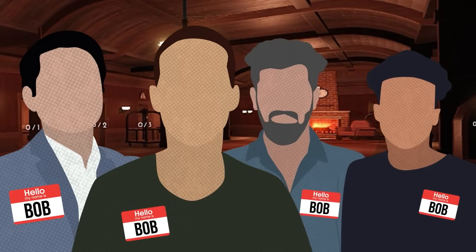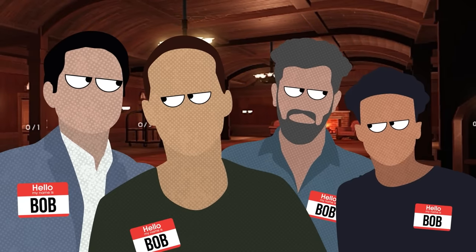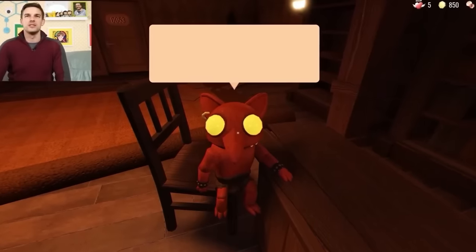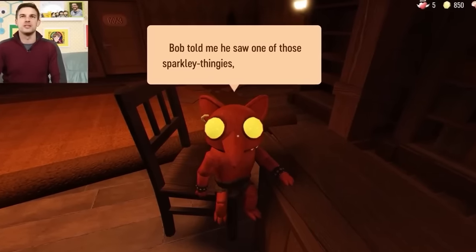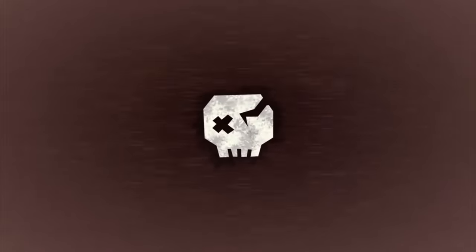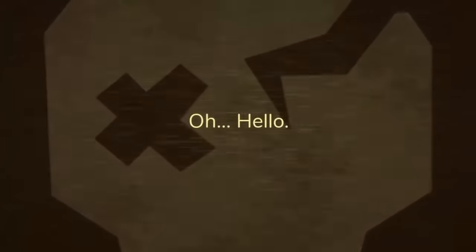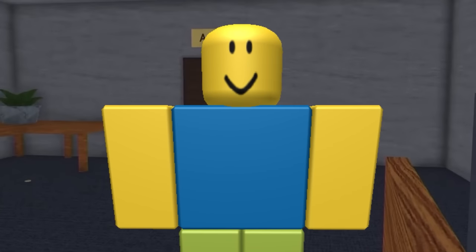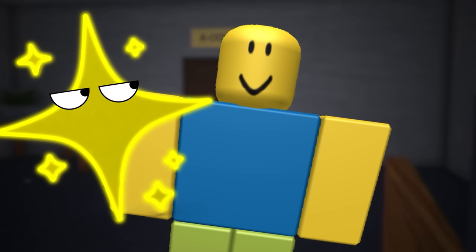Now, all of that might seem like a stretch — Bob is a very common name, after all. But if you once again speak to Bob's friend El Goblino, he'll tell you this: 'Bob told me he saw one of those sparkly thingies, but it wasn't blue.' Sparkles that aren't blue — who does that sound like? It's the entity that talks to us through the death screens in Rooms — the yellow sparkle, Curious Light. Bob has to have been to the Rooms. It is the only way that he could have met a differently colored sparkle.